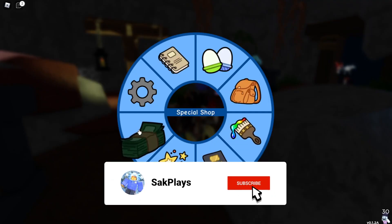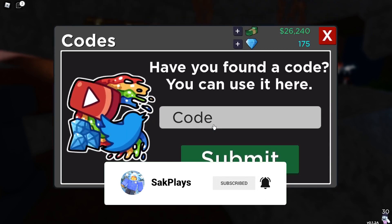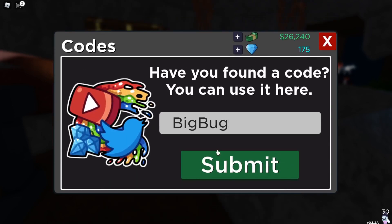All you gotta do is go to your special shop, go to codes, put in the code BIGBUG, and this will give you a roulette ticket.